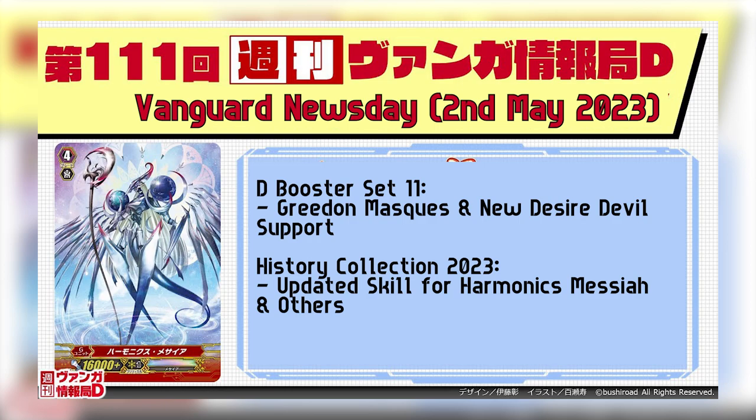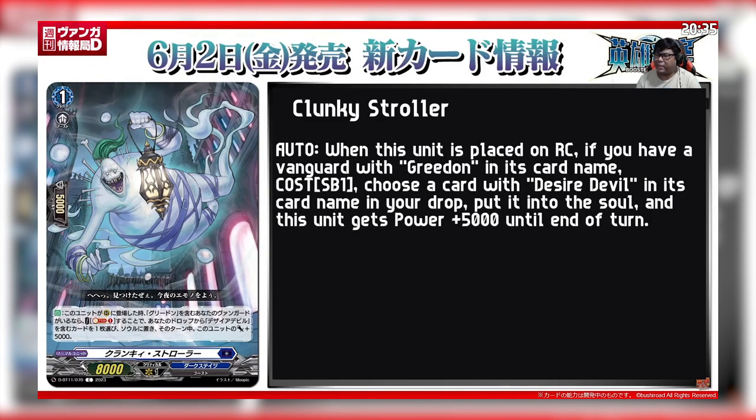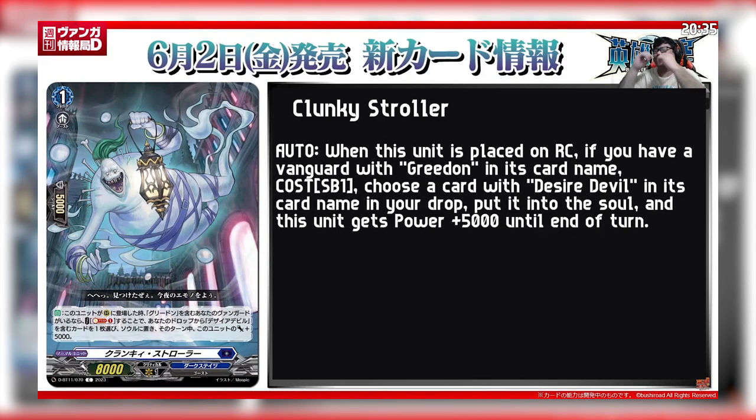Let's start with the Shukkan Vanga Jouhou! When this unit is placed on the Vanguard Circle, if you have a Vanguard with Gridon in his card name, Soul plus 1, choose a card with Desired Devil in his card name from your drop zone, put it into your soul, and this unit gets plus 5k until the end of turn.